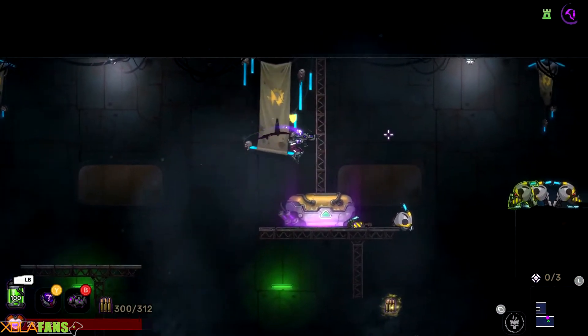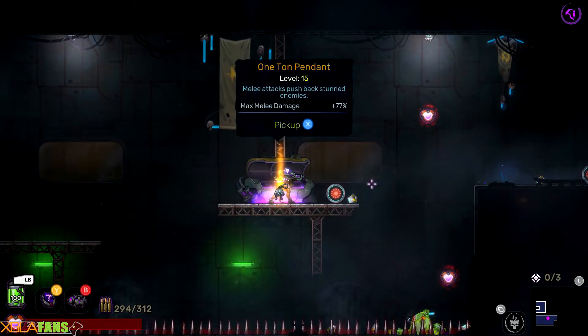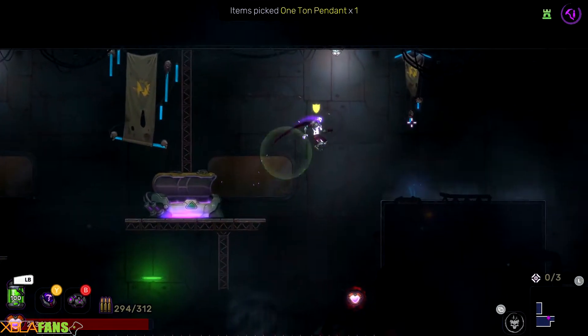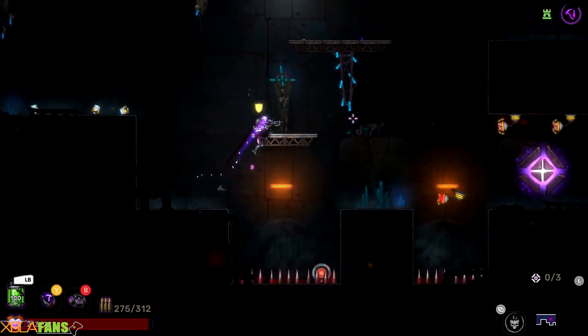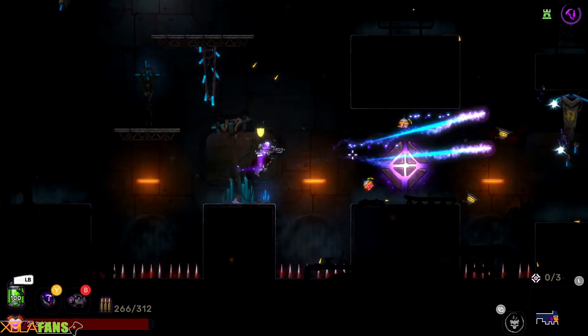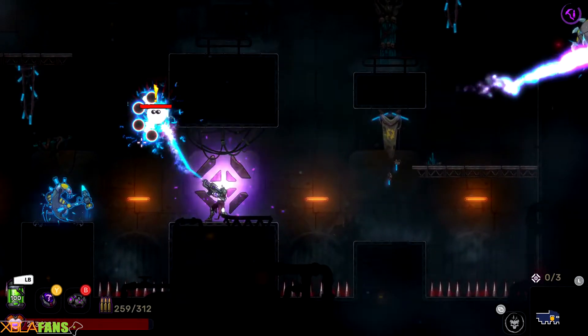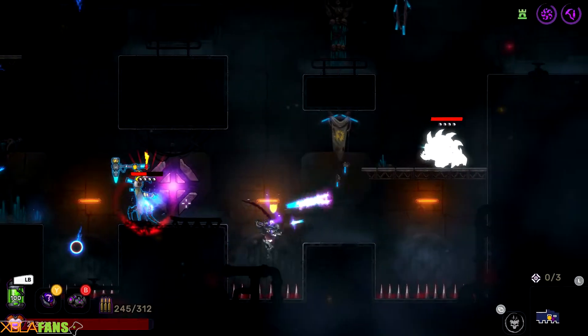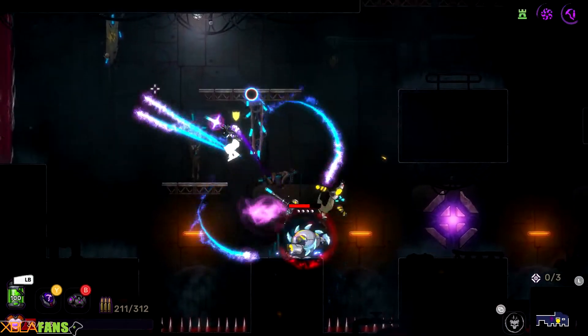This is literally it. You're running around, essentially holding down the right trigger, and then everything dies. The goal of each level is to find a portal, activate the portal, and kill the enemy waves that spawn. Then move on.